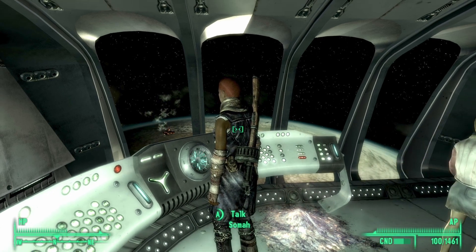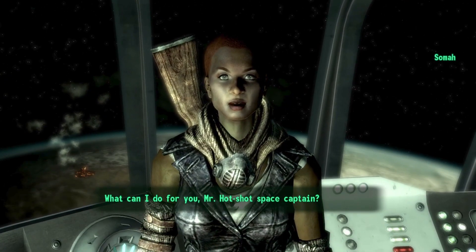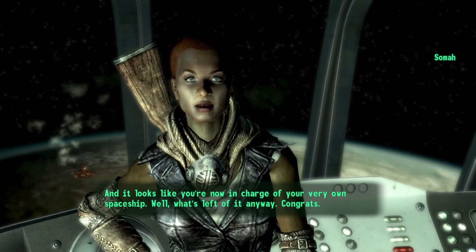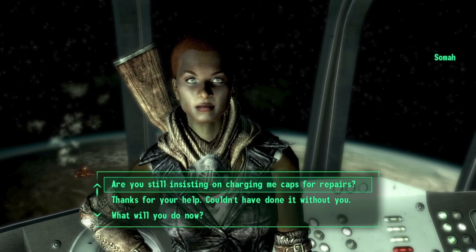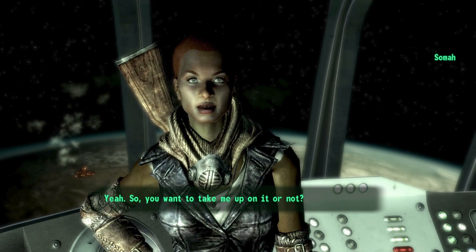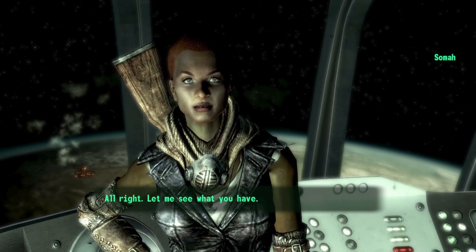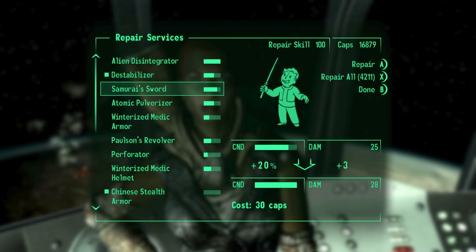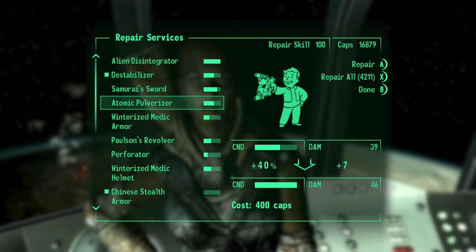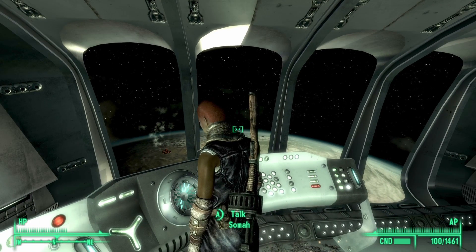So let's go ahead and try it. Go ahead and speak to Soma. Simply go ahead and select the option to repair your gear, and then say yes, you'll do it. Go ahead and repair any gear of your choice. I will repair the samurai sword and the destabilizer, and then simply exit.